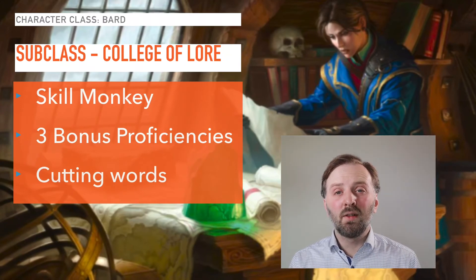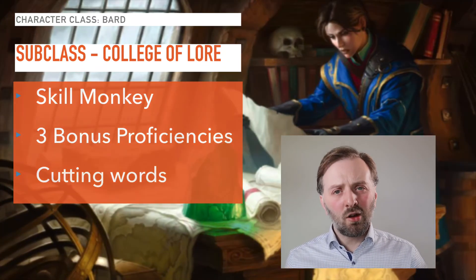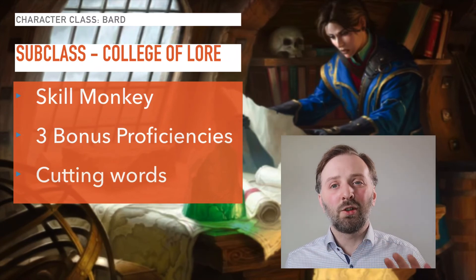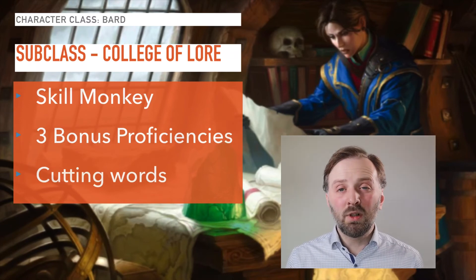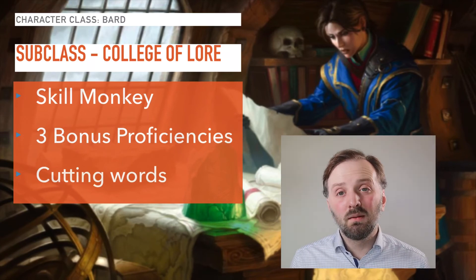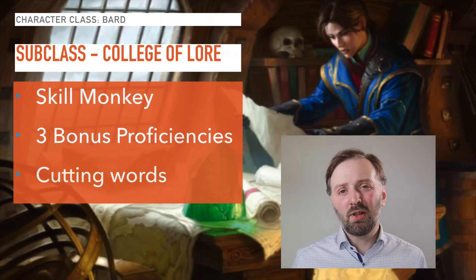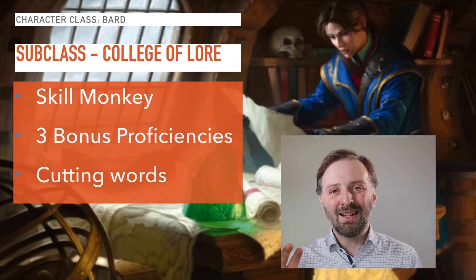There are two subclasses available in the Player's Handbook. The College of Lore is a great way to be the skill monkey of the party, giving you access to bonuses on a lot of your skills, three more bonus proficiencies, and the Cutting Words ability. Cutting Words lets you use your Bardic Inspiration negatively against enemies rather than positively on your party. Note that if the creature is immune to being charmed or can't hear you, the ability doesn't work. At level six you get additional Magical Secrets, which helps you adapt to the party's needs by granting spells from any class.